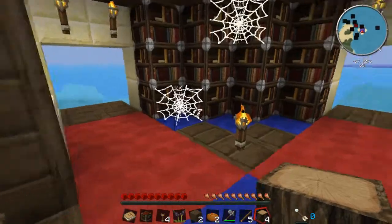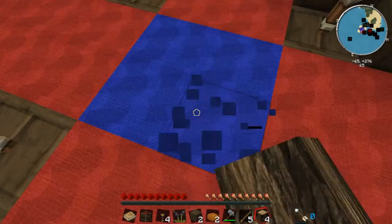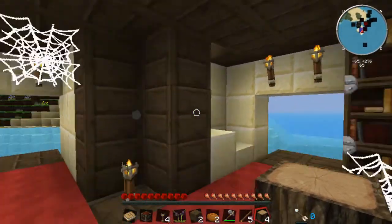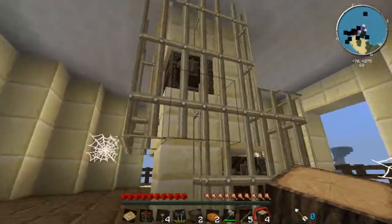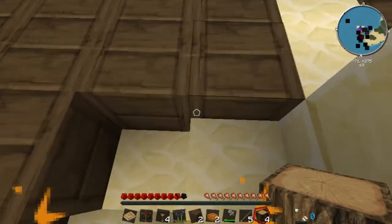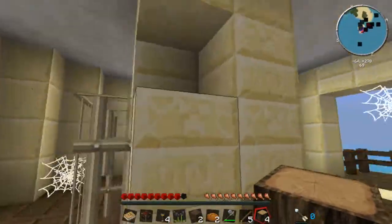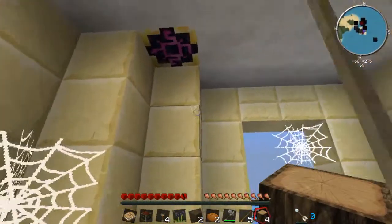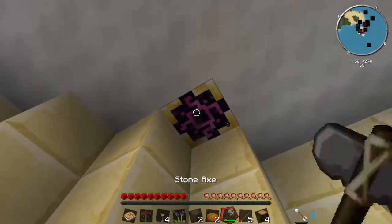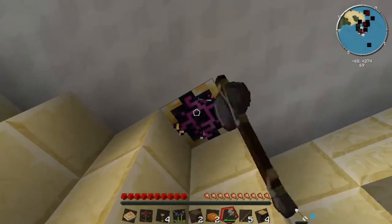This is obviously an Air's Magicka construct. I know this because of that. You can't destroy blocks in Air's Magicka constructs because they have protection from fire runes - whoa! They have protection from fire runes. That's not what I was looking for though. There it is - sneaky, sneaky.